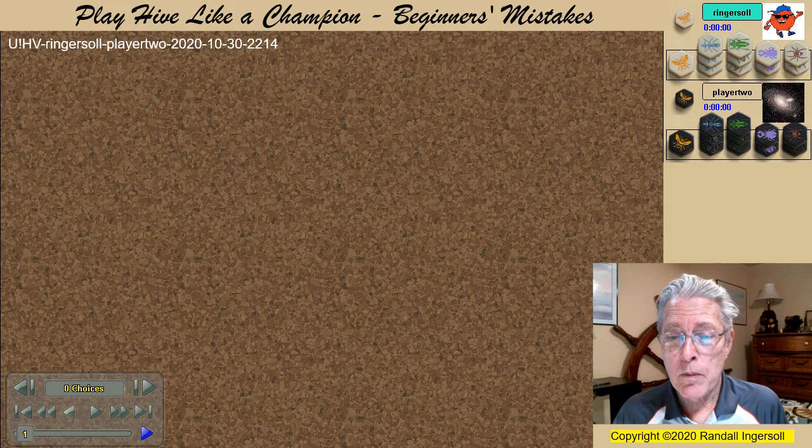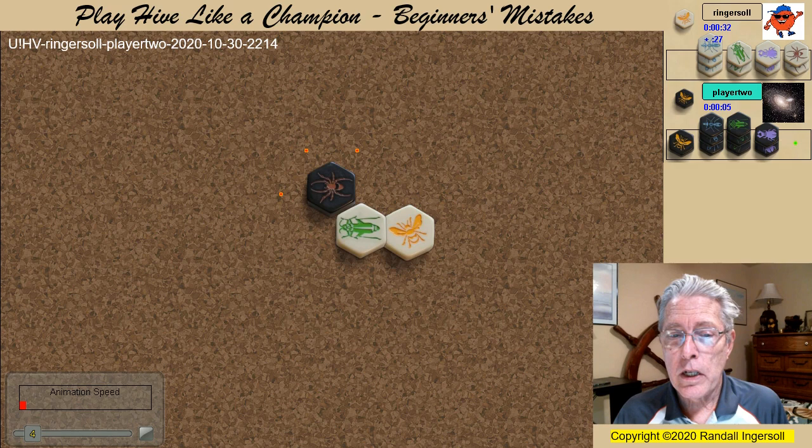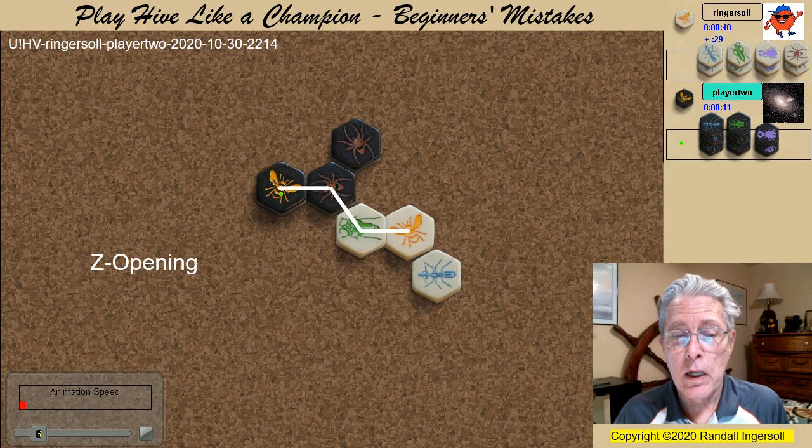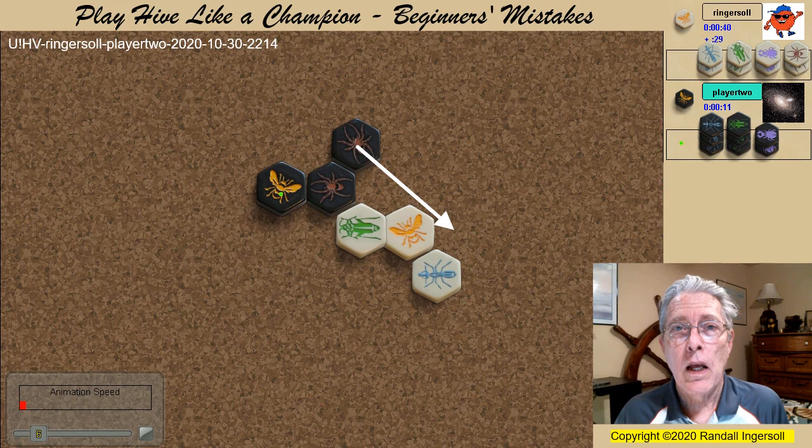With no Ladybug in play I almost always start with a grasshopper to set up a good defender. Black opens with a spider, and it's interesting to note that Black does not have to play the Queen on turn 2 — typically there's no danger in waiting until turn 3, though rarely should you wait until turn 4, particularly if you're playing Black. Black chooses a Z opening. I went through a period in my early Hive career where I really did not like the idea of a Black Spider attacking my Queen early, and would do everything I could to stop that. Now I've come to realize that it's not necessarily a bad thing.